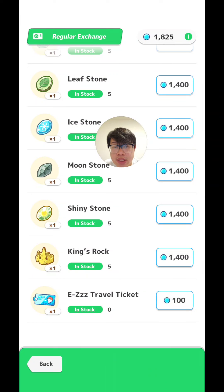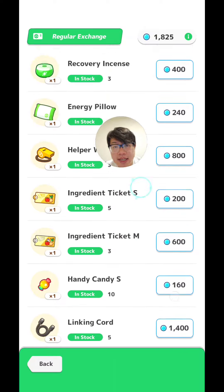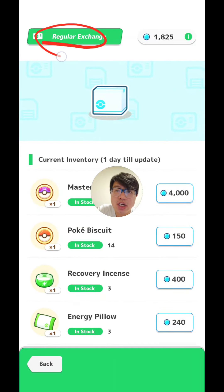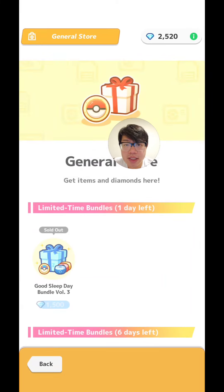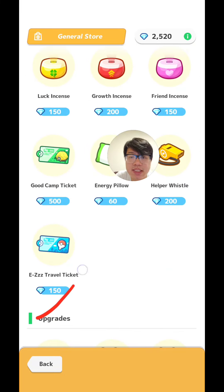Where can you get these easy travel tickets to change islands? The cheapest way to do it is via the sleep exchange shop for 100 sleep points, unless you're away or then use your diamonds instead in the regular exchange. Alternatively, you can spend 150 diamonds to get these easy travel tickets.